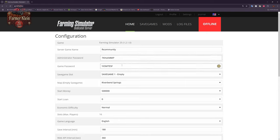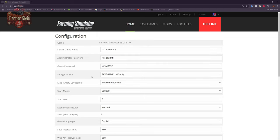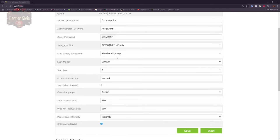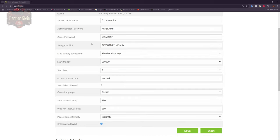The game password is what players need to enter in order to actually connect to the server on the join server interface within the game. If you set this to blank, then literally anyone with the same mods on the server can connect. I highly recommend you set a password to keep unwanted players out, so only people you've given the password to can connect. We have up to 20 save game slots, just like on a standard PC install, and this is where you pick which save game slot to activate when you start the server.